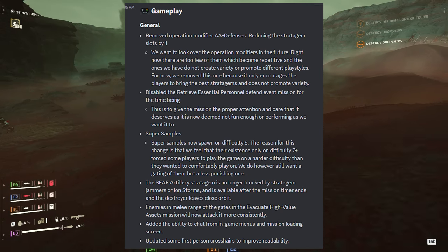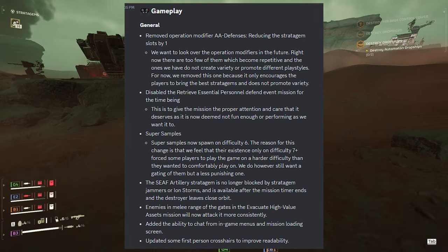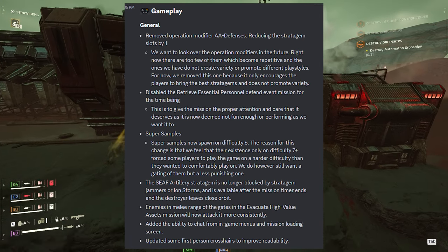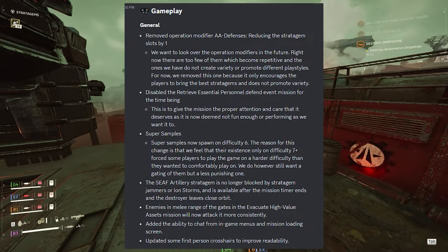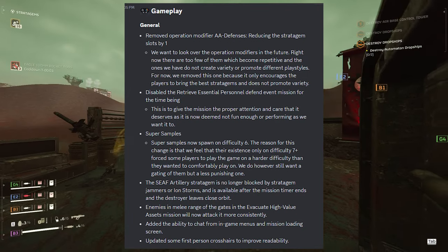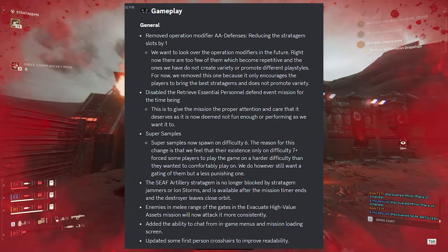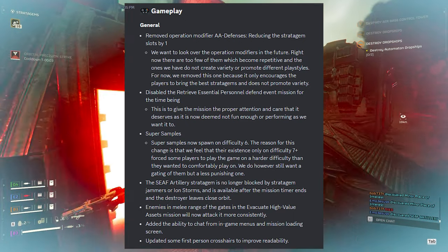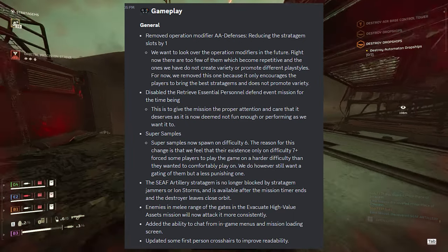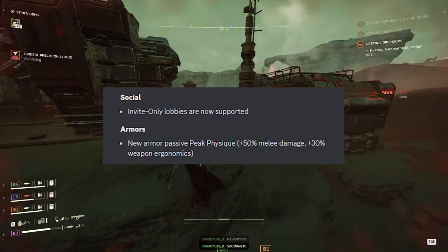The SEAF artillery stratagem is no longer blocked by stratagem jammers or ion storms, and is available after the mission timer ends. Enemies in melee range of the gates in the 'evacuate high value assets' mission will now attack more consistently. Added the ability to chat from in-game menus and the mission loading screen. Updated some first-person crosshairs to improve readability. Invite-only lobbies are now supported.